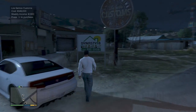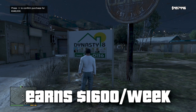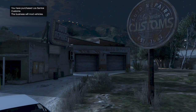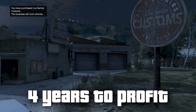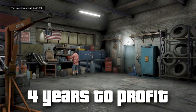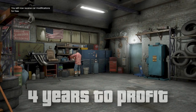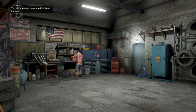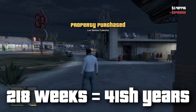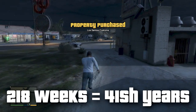It will knock you down $349,000 but give you a weekly income of $1,600. Since there has been some confusion on my previous videos concerning properties and earning a profit, it does take four years of in-game time to earn a profit on this particular property. You put down that $349,000 initially, earn $1,600 a week automatically deposited into your account, and it takes 218 weeks of earning that weekly income to turn a profit on this property.